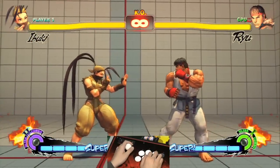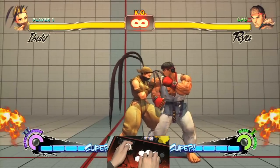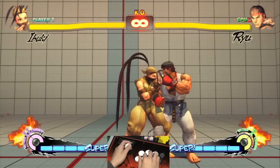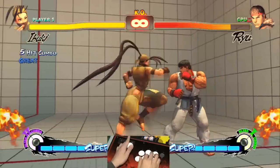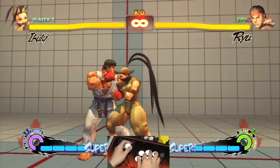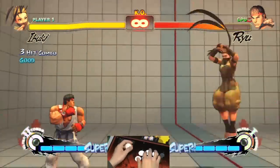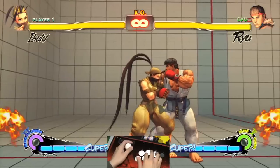Another good thing about her is that she has a lot of target combos. Most of them are Super Jump Cancelable. The main one is Light Punch, Medium Punch, into Crouching Heavy Kick, into Standing Heavy Kick. And you can jump after it, or you can Super Jump Cancel into a dash for a better opportunity mix-up.